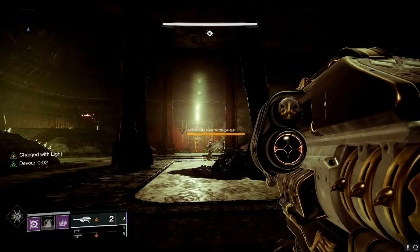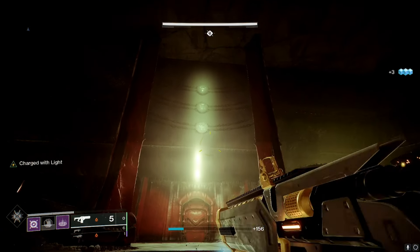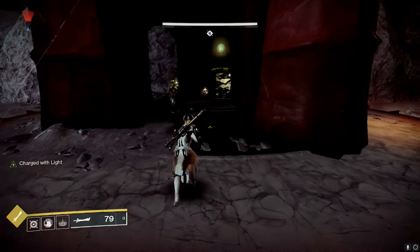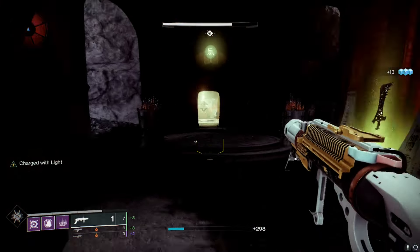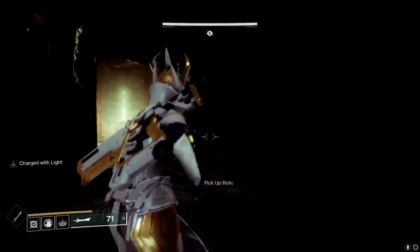So I kill it here, and in this first room it shows you three symbols — those are the three separate rooms you have to go to, to kill three separate bosses. The first one I go to I call 'Sentry' because it looks like a sentry turret from Halo. Kill the pit keeper and try to clear out the area.